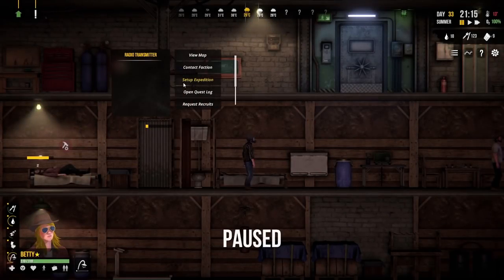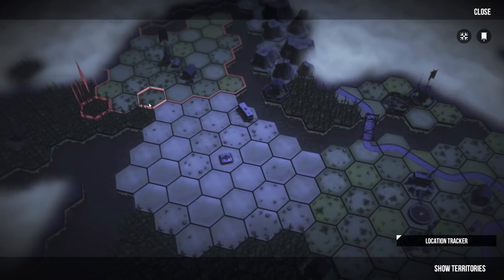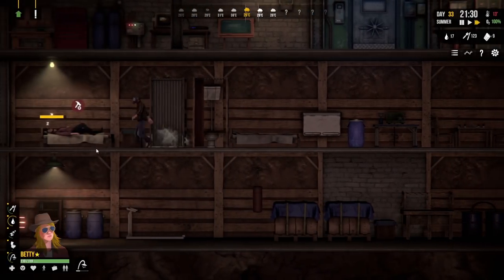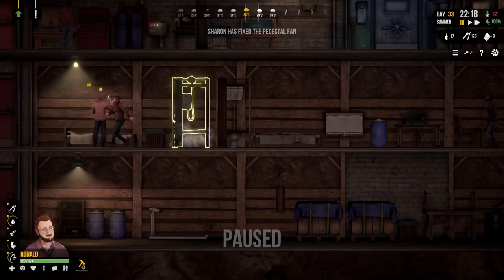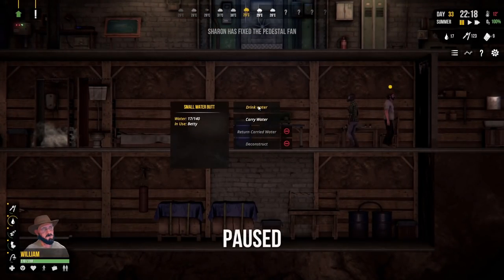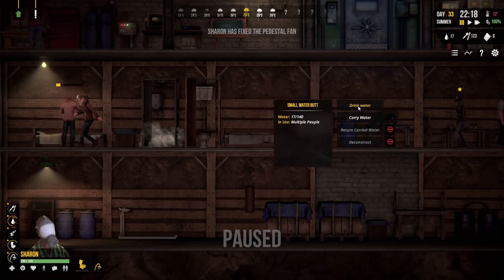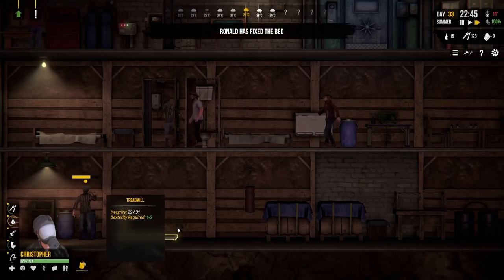We've got the location where they're being held - not too far away, quite quick to get to. We need to go relatively quickly, so let's make sure our expedition party is ready. Betty's in the shower - that's fine. Ronald, repair that bed. Betty, go get yourself a drink. Will is coming and needs a drink. Sharon is coming too but needs to use the facilities - loo, then shower, then a drink. Chris just needs a drink. Everyone go do the things and then we're going on a rescue mission.